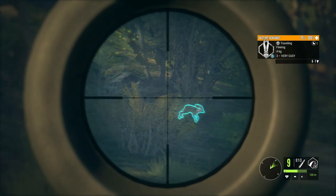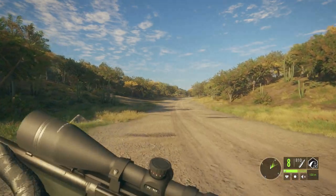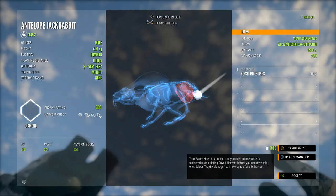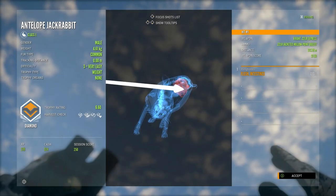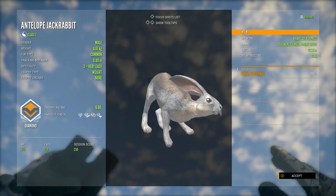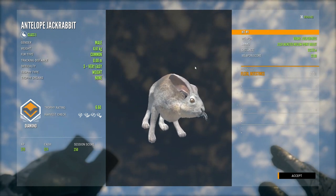Still on Rancho Del Arroyo, I'm shooting this level 3 antelope jackrabbit. Both the pheasant and this jackrabbit were at that bottom road hotspot on Rancho, which is just incredible for all the small game. And yeah, another diamond antelope jackrabbit — this one is a 6.60 common. I actually haven't shot that many common fur type antelope jackrabbit diamonds; most of my diamond jackrabbits have been the grey fur type, so it was nice to get another common one for the trophy lodge.